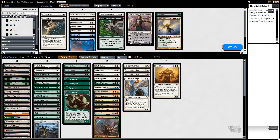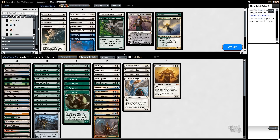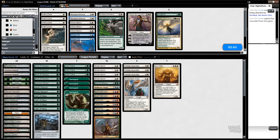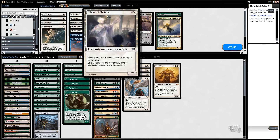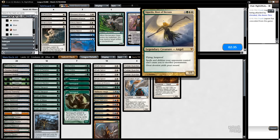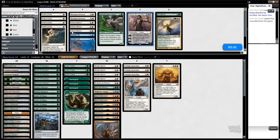So now we're bringing in one Grafdigger's Cage and we'll take out these Paths. Oh my god. Yeah, well that's a thing, isn't it? Eidolon of Rhetoric, you can also join us. That's something else. Now I guess we know how it feels.